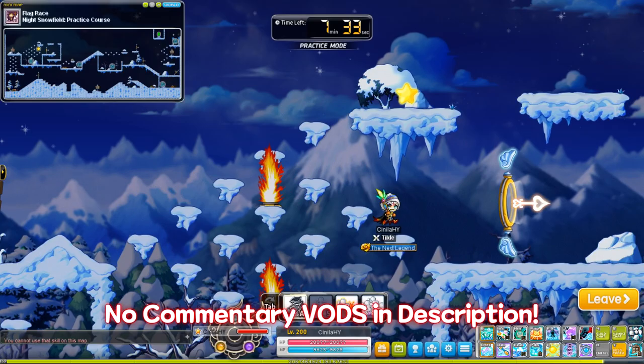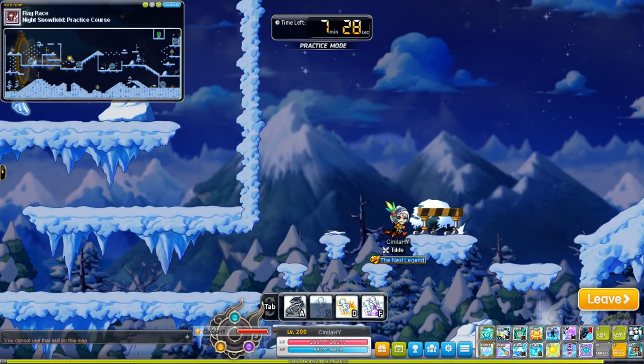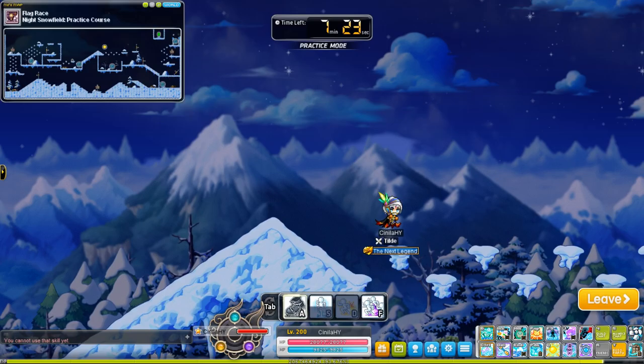Flagrace is one of the three challenges that make up a guild's noblesse skills. It consists of completing three laps as fast as possible on one of three different maps that cycle between each other weekly. It tests the very basics of your character control as you navigate through these maps with simple movements and jumps.